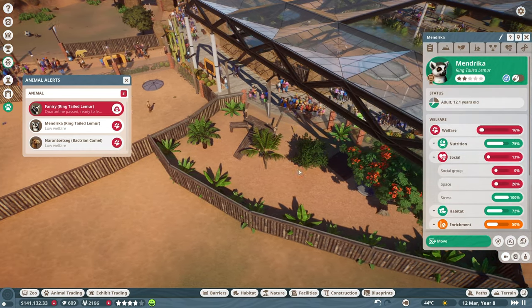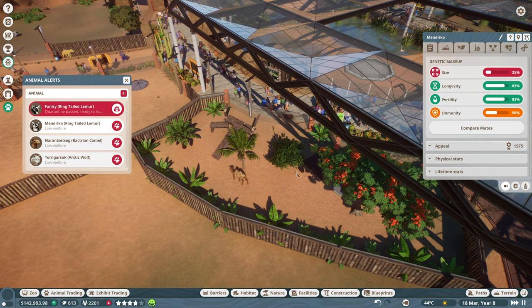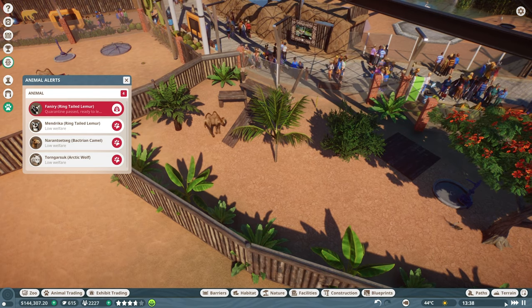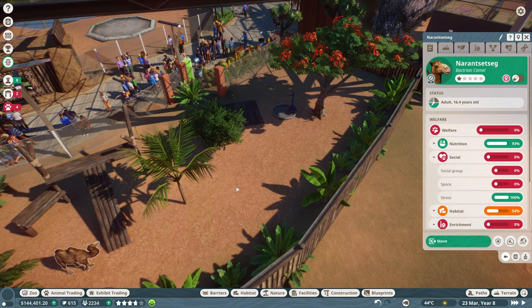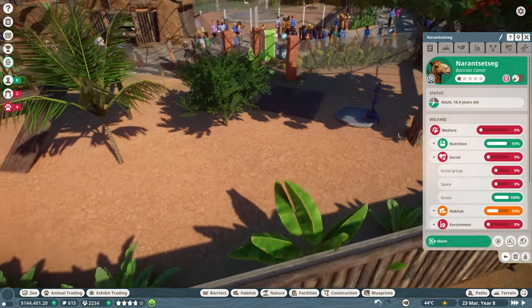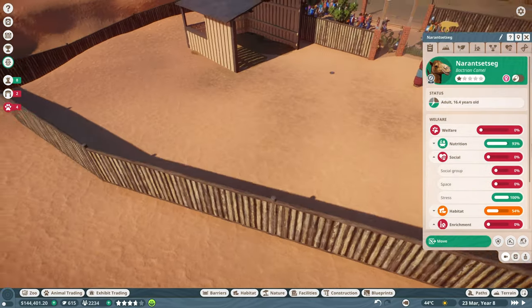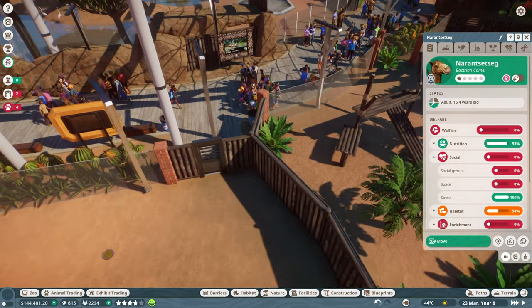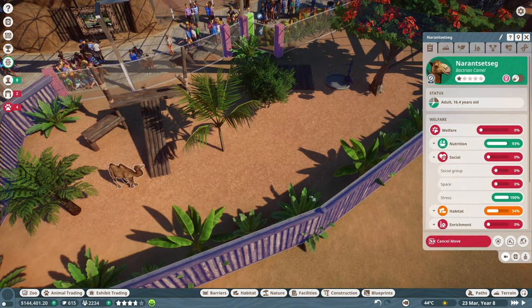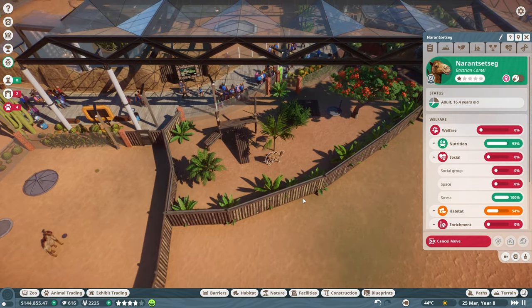Low welfare but we'll take care of that - it needs at least three. There was a mix-up: I think I accidentally placed the camel in the wrong enclosure. The ring-tailed lemur might have gone to the camel area. Let me move this one back over - what a terrible mistake!